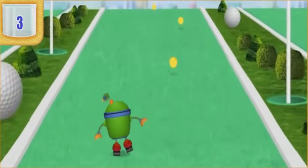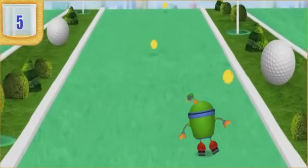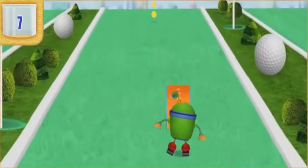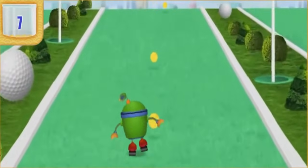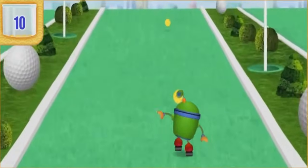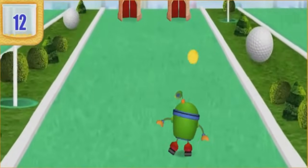If you see a ramp, click the mouse button when I jump, and I'll do a super robo skate trick! When you see towers ahead, steer me through the tower with the number that's more!